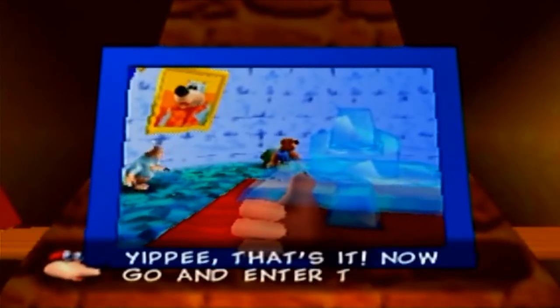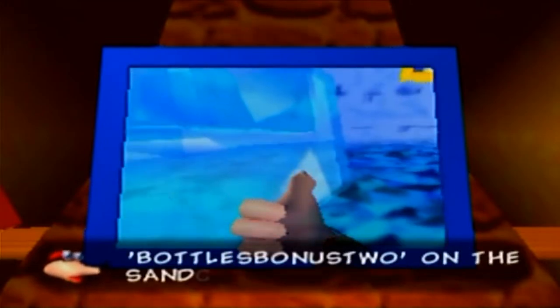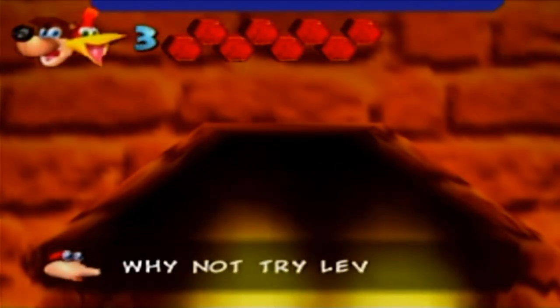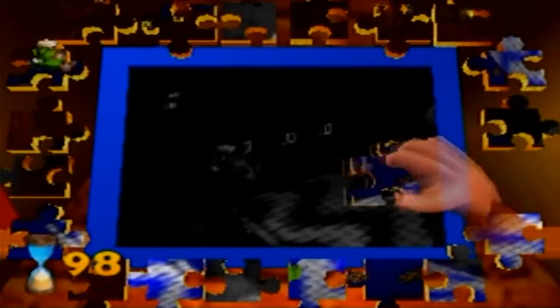Yippee! That's it! Now go and enter the word BOTTLES BONUS TWO on the sandcastle floor! I can't remember how many of these there are. Why not try level three now? Why not indeed, Bottles? This is where things start getting tricky — watch the pieces. Now we actually have to rotate them.